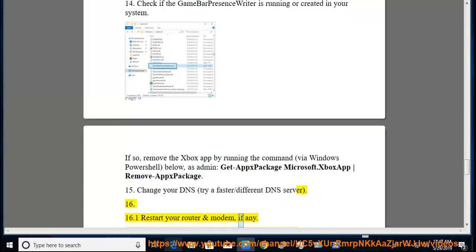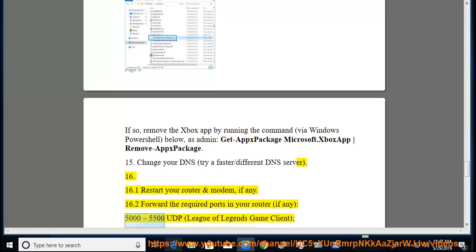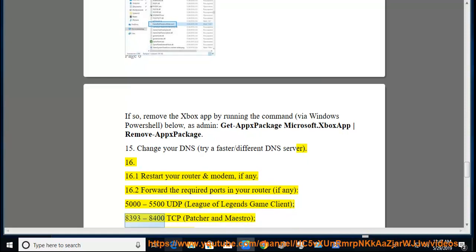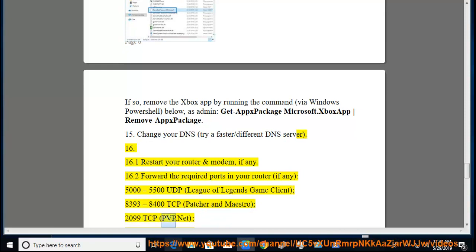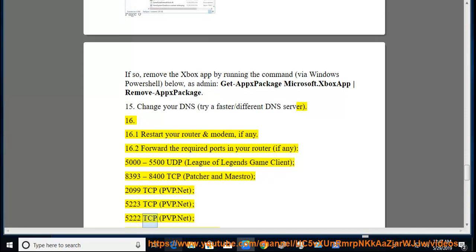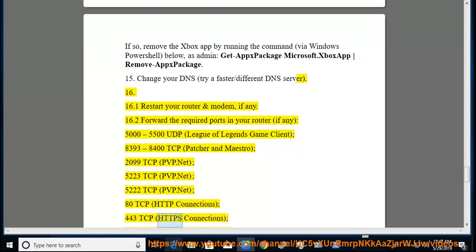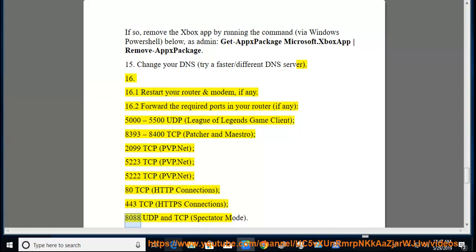Restart your router and modem. Forward the required ports in your router: 5000–5500 UDP for the League of Legends game client; 8393–8400 TCP for Patcher and Maestro; 2099 TCP for PvP.net; 5223 TCP for PvP.net; 5222 TCP for PvP.net; 80 TCP for HTTP connections; 443 TCP for HTTPS connections; 8088 UDP and TCP for spectator mode.